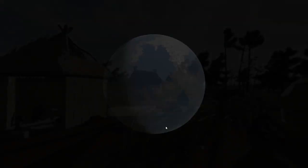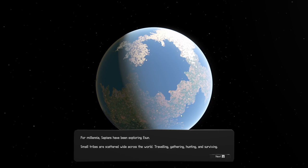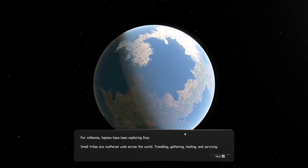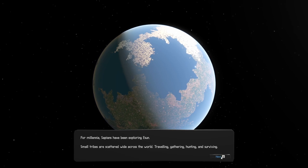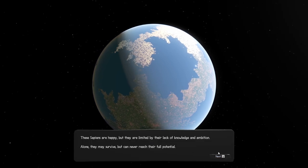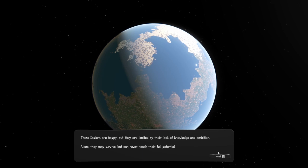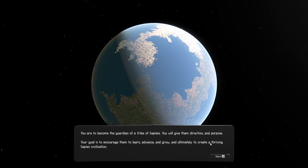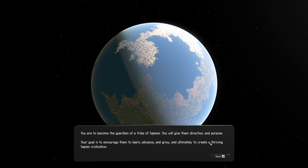Create world. Okay — for millennia, sapiens are exploring. Small tribes are scattered wide across the world, traveling, gathering, hunting and surviving. These sapiens are happy but limited. You have to become the guardian of a tribe of sapiens, give them direction and purpose. Your goal is to encourage them to learn, advance, and grow, and ultimately create a thriving sapien civilization.